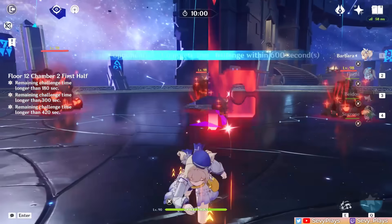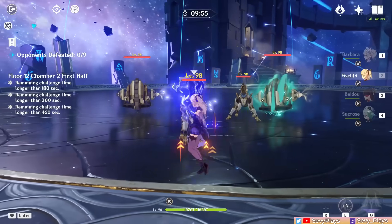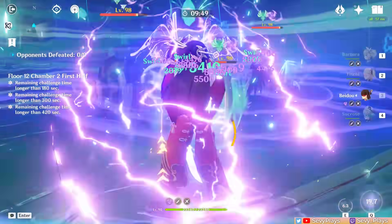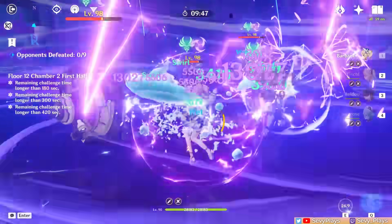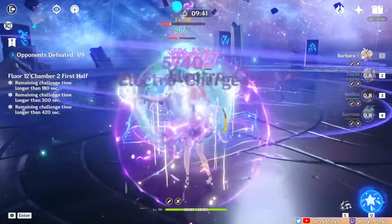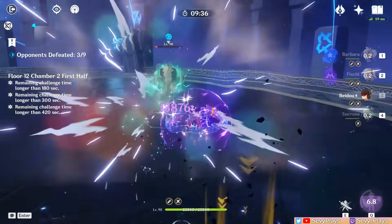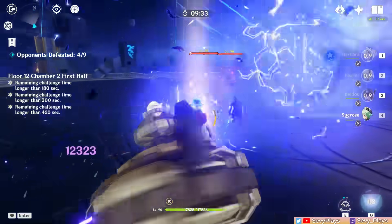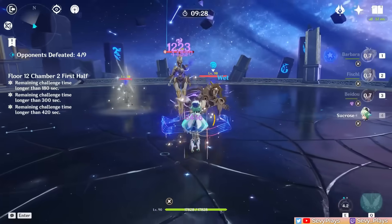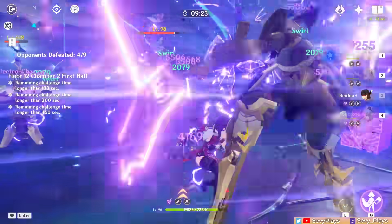On to the second chamber. The first wave summons 4 mechs, and I like starting this by going back to the corner where I can edge bait them. When they charge towards you, they'll naturally group together, which makes them easy to deal AoE damage to. The rolling mechs can be annoying though, since when they charge, that might accidentally put them farther away from one another. Staying close to the edge is a good way to control their position. After that, two mechs will spawn in the center — just head straight towards them and they'll naturally group together, which lets you easily kill them. One of them also summons a turret, which you probably want to destroy early on so it doesn't get a chance to deal much damage.